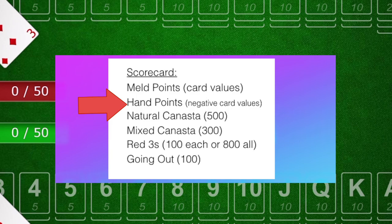In the example in my first video I was only playing one other person, so when I went out the other person was hit with points. However, when you're playing with four people your partner is inevitably going to have points in their hand — you actually lose your partner's points. Your opponents lose points from both of their hands.